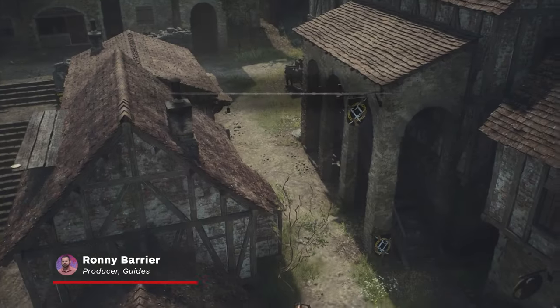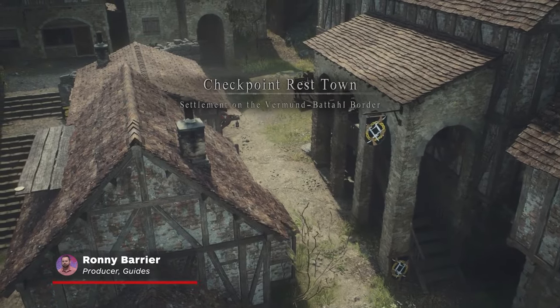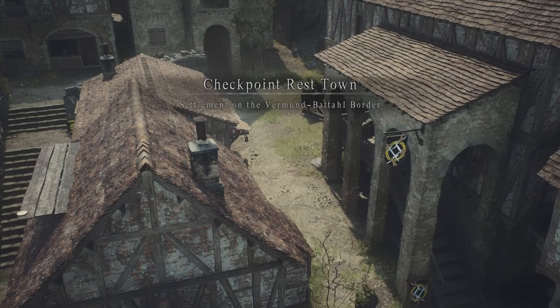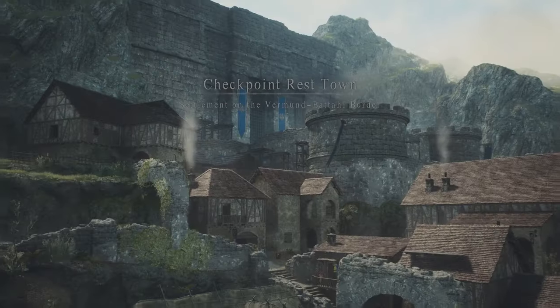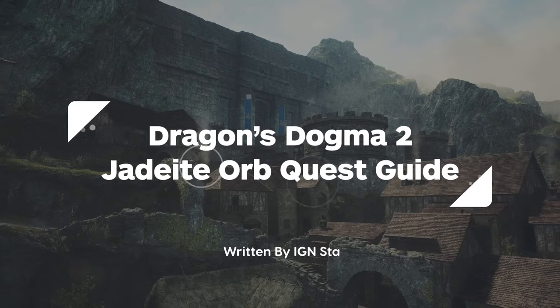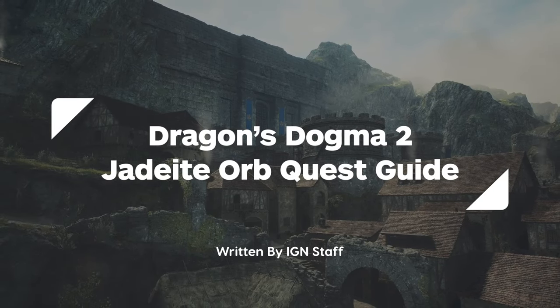Once you reach the Checkpoint Rest Town in Dragon's Dogma 2, you'll receive a side quest with little direction and multiple choices, in which you're tasked to find and deliver the Jadeite Orb. Here's how to get the quest, where to find the orb, and which rewards you'll get depending on how you complete it.